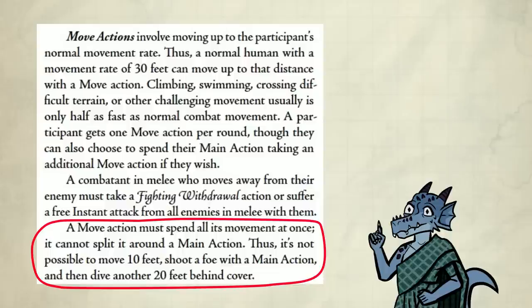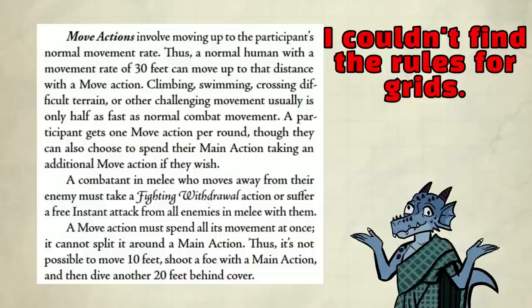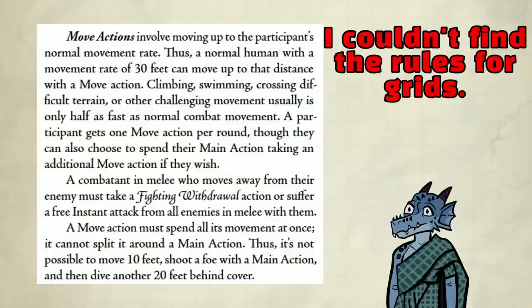You also can't split the movement action. It's not possible to move 10 feet, shoot an enemy with a main action, and then move another 20 feet behind cover like 5e. That's gonna throw me off personally because it's in my muscle memory — I always take cover. Lastly, there are no rules for grids from what I can find in the free version, but I assume it's just that if you move 1 square, you moved 5 feet. Depending on the DM, it might be different for diagonal movement, so talk to your DM.